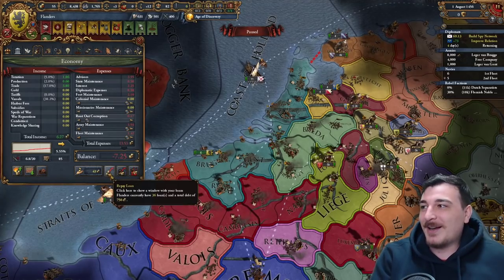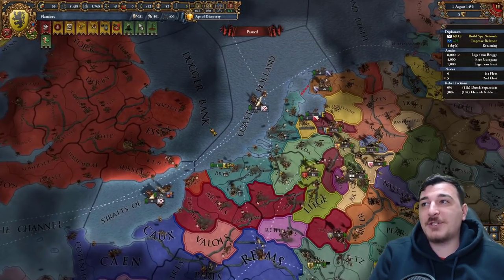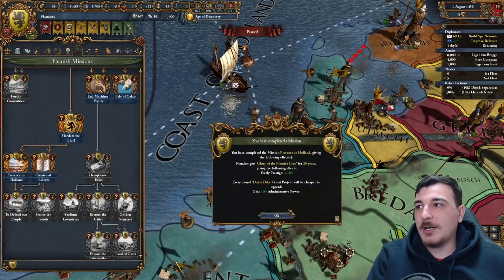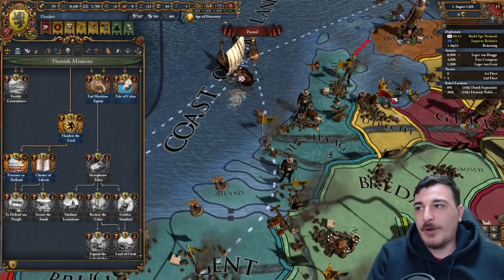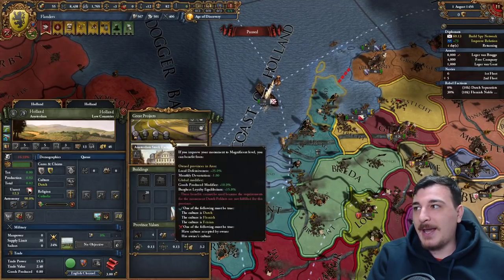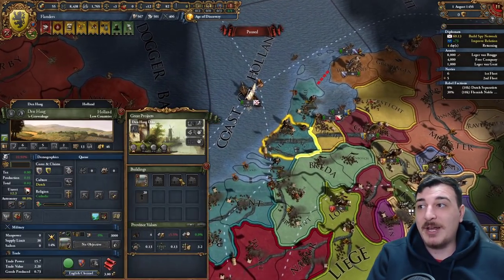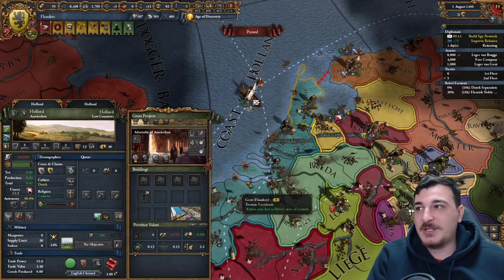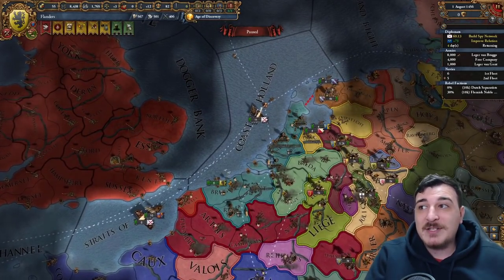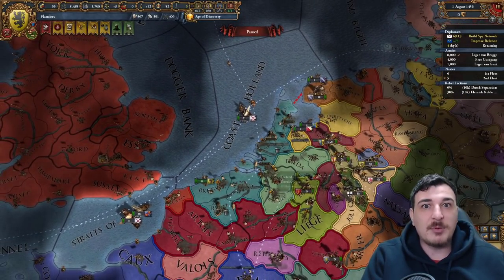36 loans — oh god. On the bright side, I can chill for a few years with a lot of aggressive expansion and fix my economy. Now we can do the presents in Holland mission — every owned Dutch dike will be cheaper to upgrade: 25 ducats cheaper, so 75 total. We unlocked the Zeeland, Den Haag, and Amsterdam dikes. The reason I took Holland is because of the really high trade power in those provinces, plus the dikes, plus the massive income from just six provinces — which will double when I include Brabant.